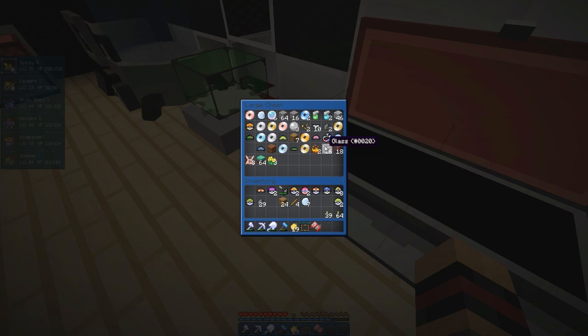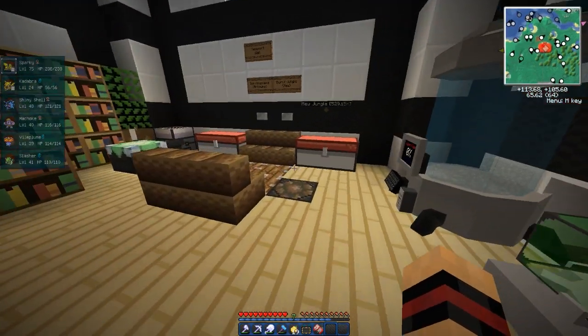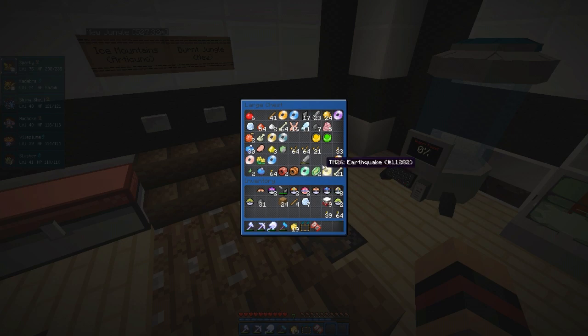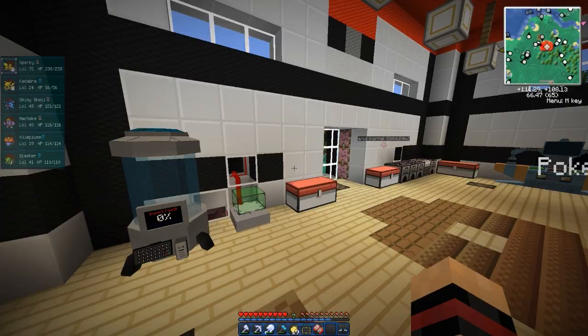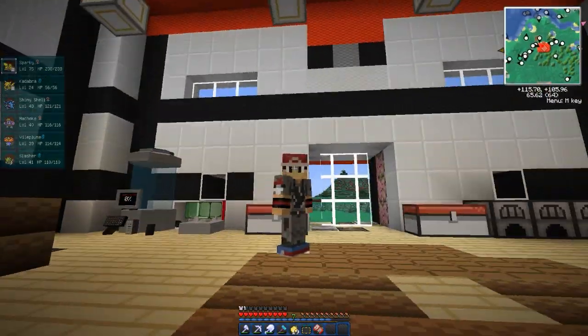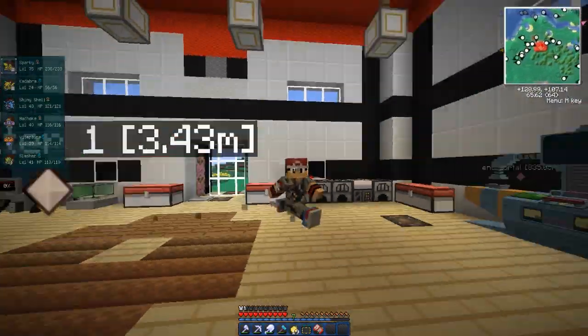Everything looks the same in this texture pack. There's nine — all right, sweet, more of that. In here too. I found an efficiency one pick — wow, I've got a full set of diamond gear now, that's awesome. I'm going to put that on just to prevent me from dying, but I don't want to wear it because it takes over my skin completely in this texture pack.